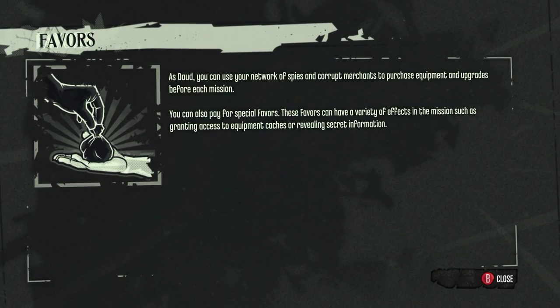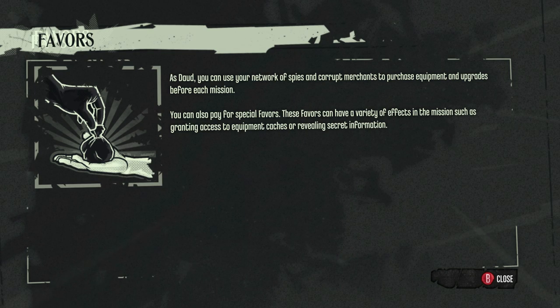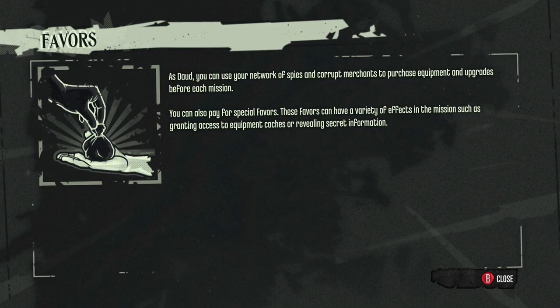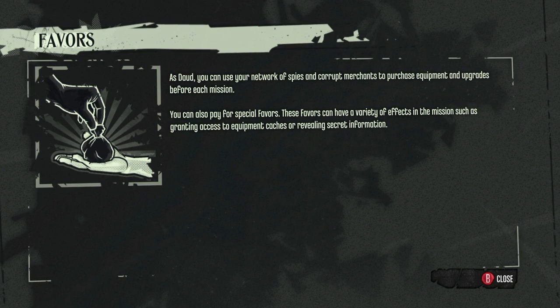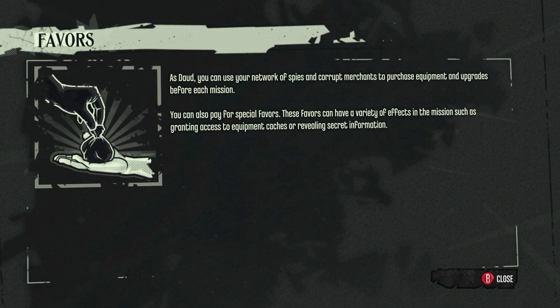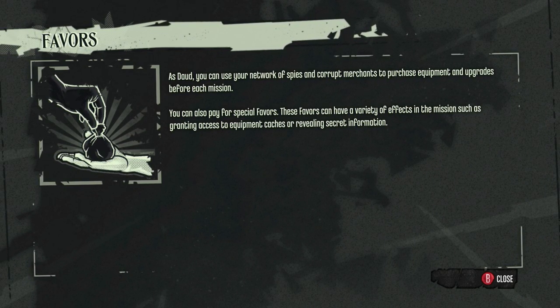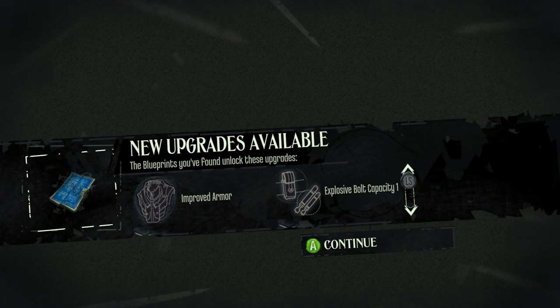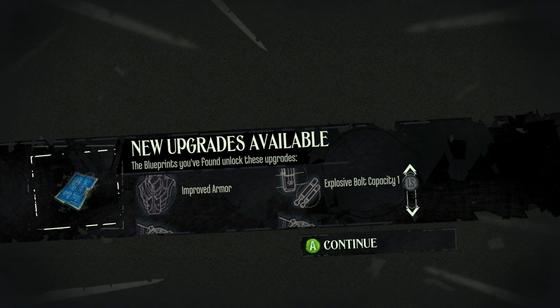Okay, so it appears we do need her for some skills of hers as well. Favors — this was introduced in The Knife of Dunwall. You can use your network of spies and corrupt merchants to purchase equipment and upgrades before each mission. You can also pay for special favors. These favors can have a variety of effects in the mission, such as granting access to equipment caches or revealing secret information. I tend to put as much money as I can into the special favors because it unlocks additional things that you find in the level.